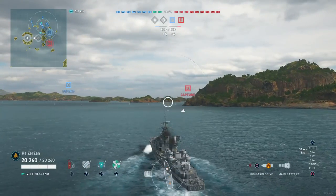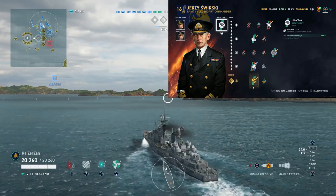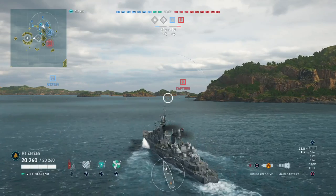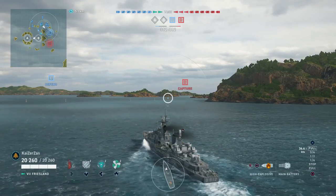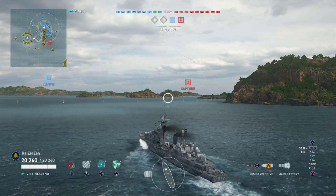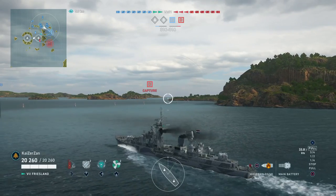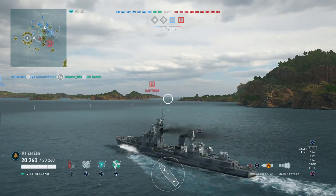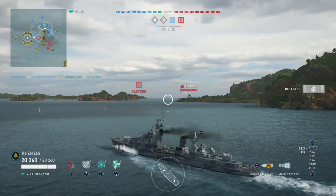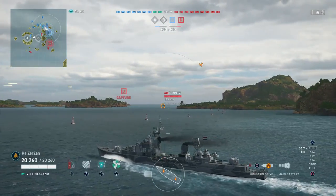Before we get into this match, I'd like to review the commander and modules I'm using. I'm running Josie Swirsky, inspired by Bay and Sims, to get concealment as low as possible and buff up health for destroyer fights — so I'm above 20,000 HP now. For modules I'm running range in the first slot, propulsion, concealment in the third slot, and AA again in the fourth slot — so this is a pure AA build.